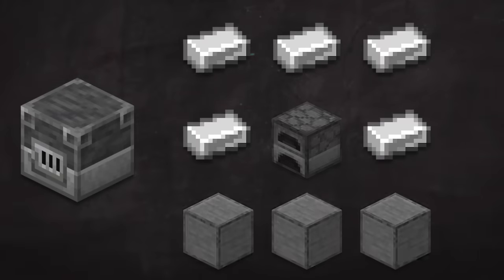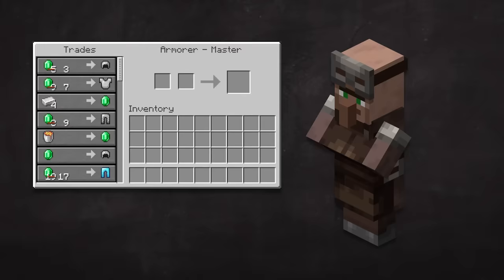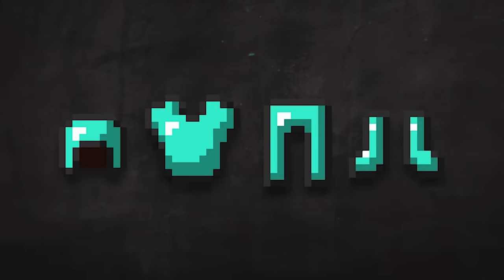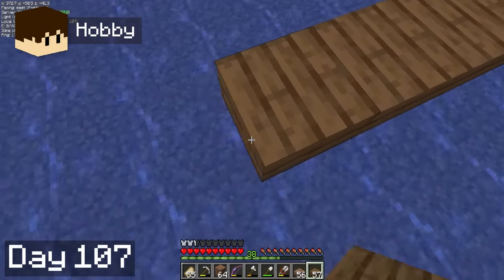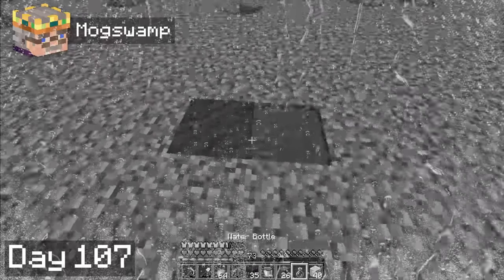This is a huge bummer, because without a way to get stone in a structureless super flat, there's no way to get an armorer villager, meaning that all diamond armor needs to be dropped by mobs. After this sad news, Hobbie went off to start a big wheat farm, and I coped by sadly farming packed mud.